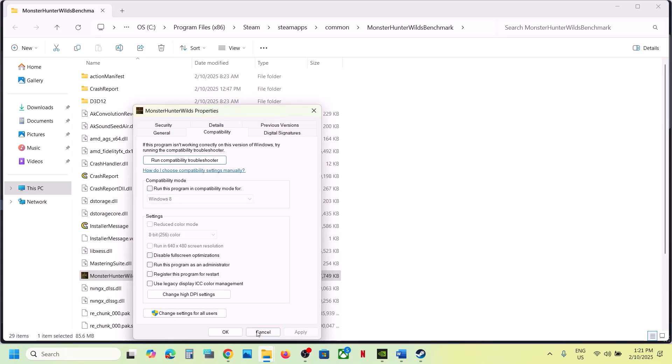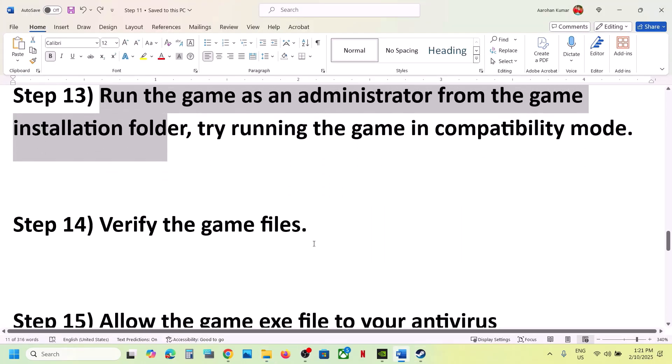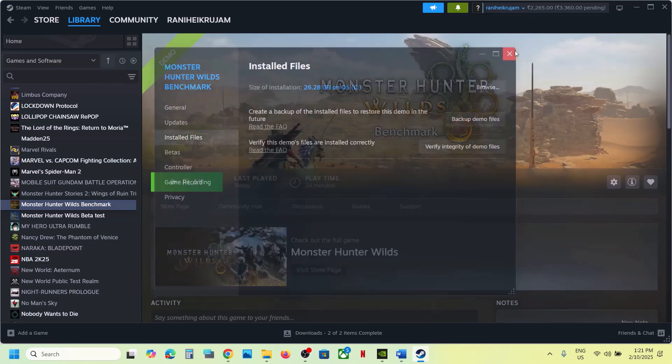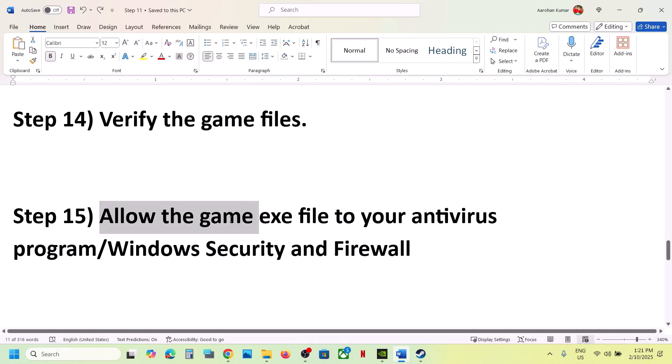The next step is to verify the game files — this is important. Go to Steam, right-click on the game, select Properties, go to the Installed Files tab, and click 'Verify integrity of game files'. Once the verification is 100% complete, launch the game and check.